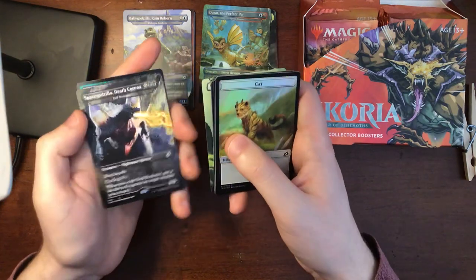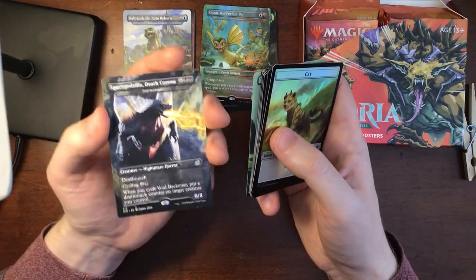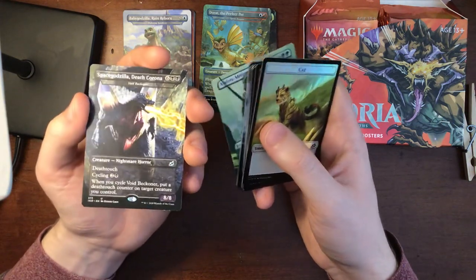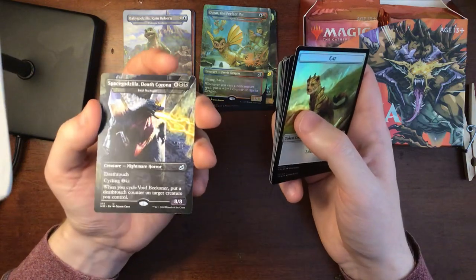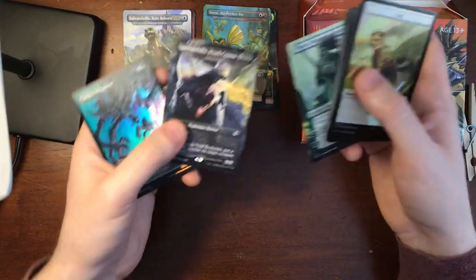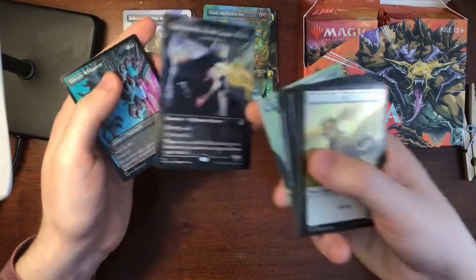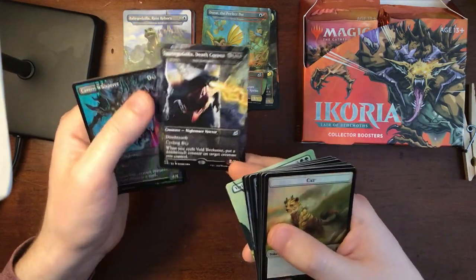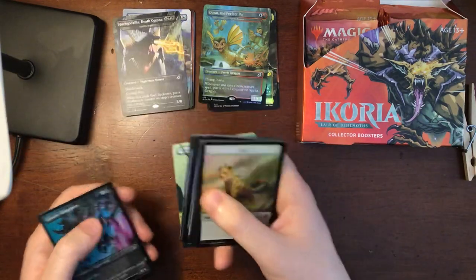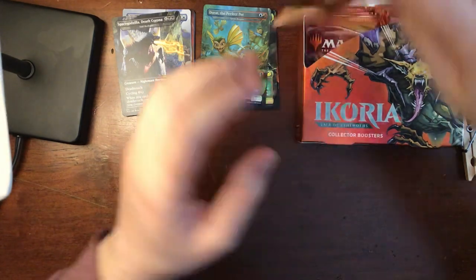Yeah, there it is — the other Space Godzilla. Space Godzilla Death Corona. I believe Wizards of the Coast put out an announcement that they were sorry for the name of this card and that they were going to change it. But in their defense, Space Godzilla's beam is literally called the corona beam and has been ever since the 90s when he came out. Well, that's pretty cool — Space Godzilla Death Corona. I'm glad I got one of the ones that said corona. Man, that's awesome.